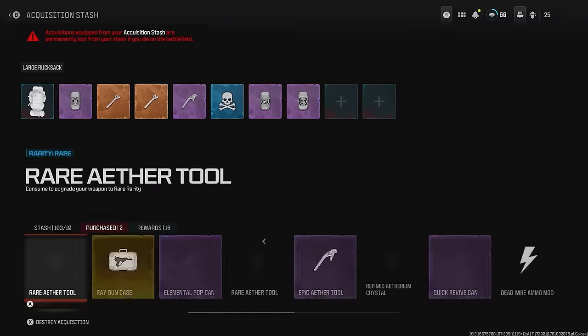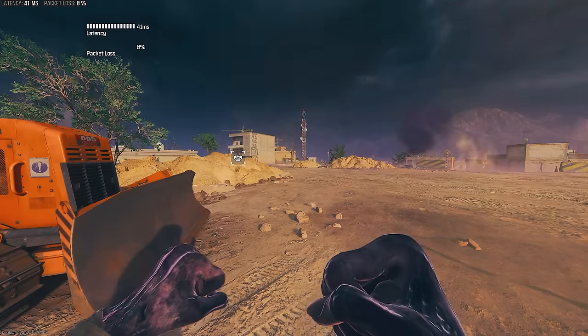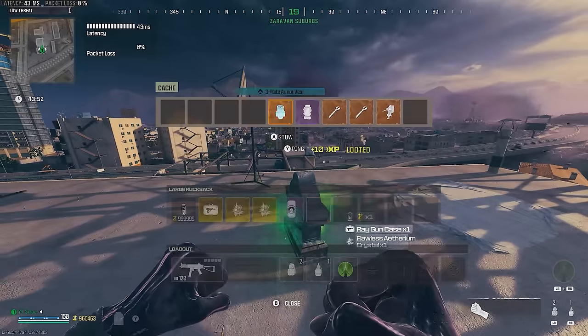You can use your rewards to swap them into your stash and fill it way past 10 items. Then you can load into another game and repeat all the steps from taking everything out of your tombstone.